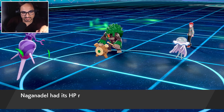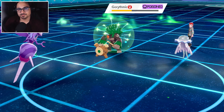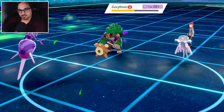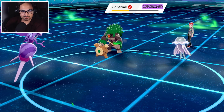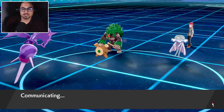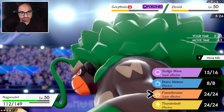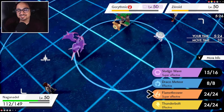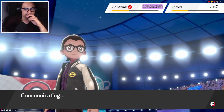I need this Rillaboom not to have anything for Naganadel for me to potentially squeeze out this victory. I need this Rillaboom not to have high horsepower — which is the awkward situation because they almost always carry high horsepower, but I also need them to miss. Actually, I can ignore Naganadel. What does Nihilego do to my Naganadel, right? I keep getting confused.